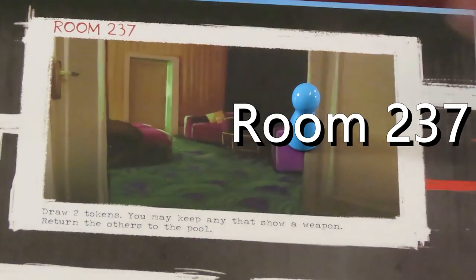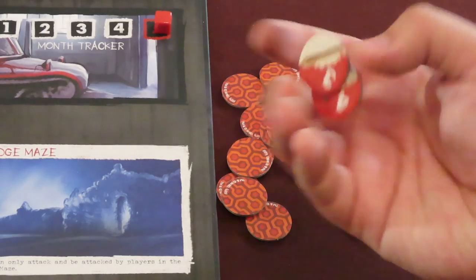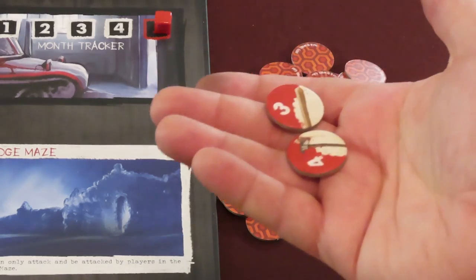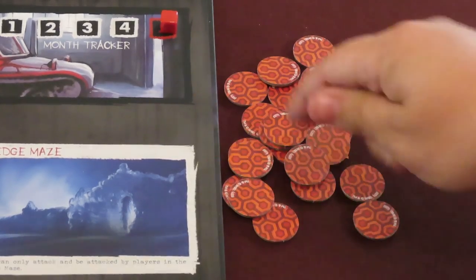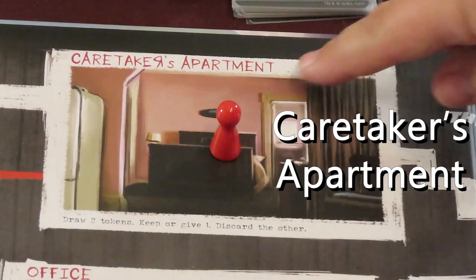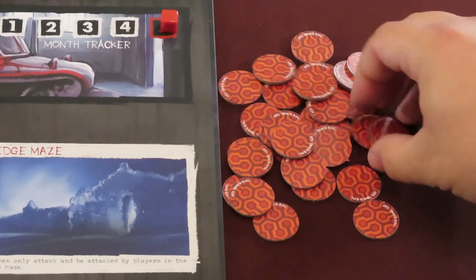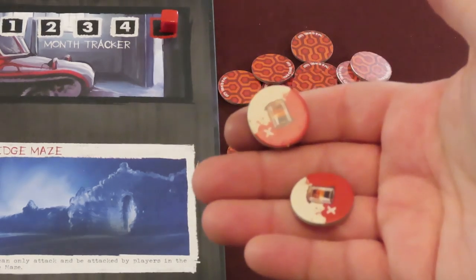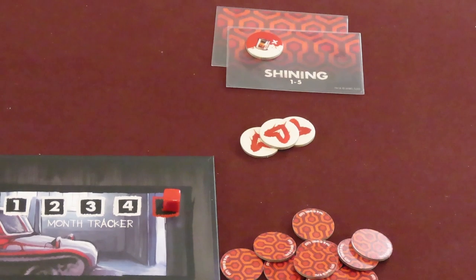In room 237, you should draw two willpower tokens randomly from the pool, look at both, and you are allowed to keep any weapons — the rest are returned to the pool face down. When playing with a corrupted player, make sure you don't show anyone what the tokens are until you decide which ones to keep. At the caretaker's apartment, draw two willpower tokens from the pool and look at them both. Choose one to give to any player or to keep for yourself — the other token will be discarded face down. Keep the token information secret when a corrupted player is in the game; when discarding the token, don't let anyone see what it was.